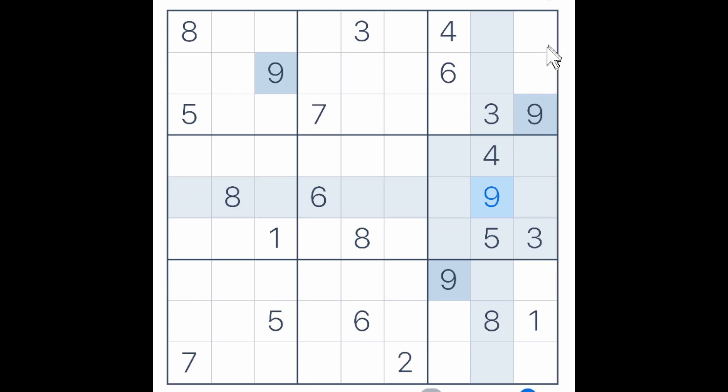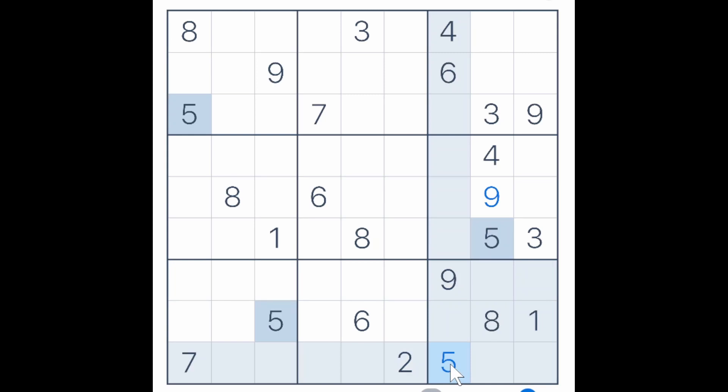One of these must be a 5 because we have a 5 coming up here and a 5 coming over here. So one of these must be a 5 and this row is taken, so this must be a 5. We have a 4, 6 and 9 — a 4 and 9 in the column, so a 6 must find a place in one of these two squares. And therefore a 6 must go here or here, but there is a 6 in the row, so this must be a 6.